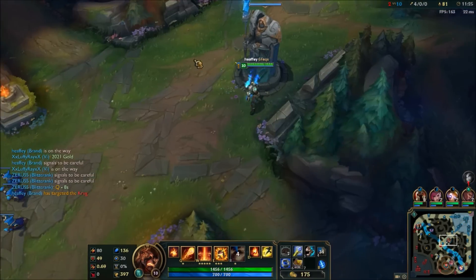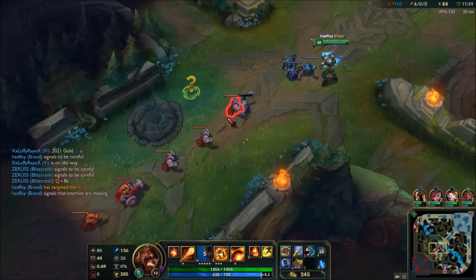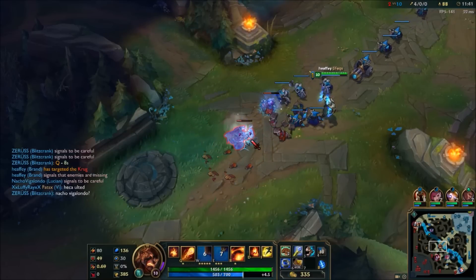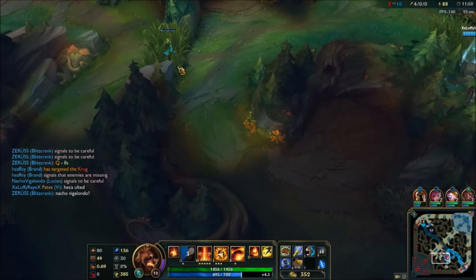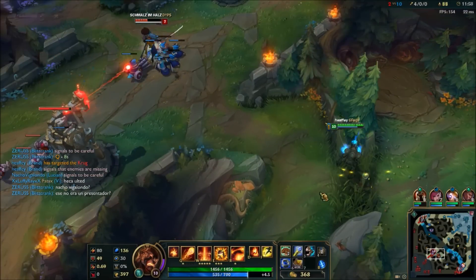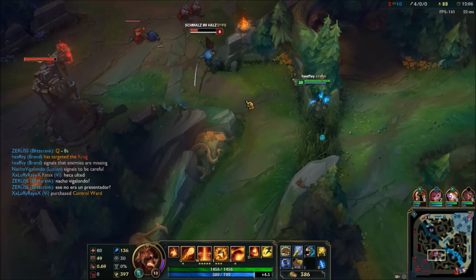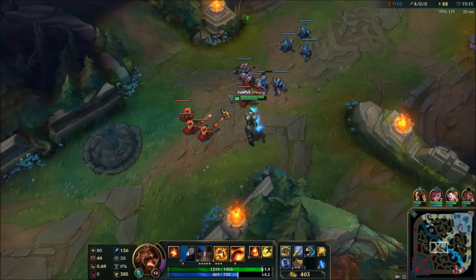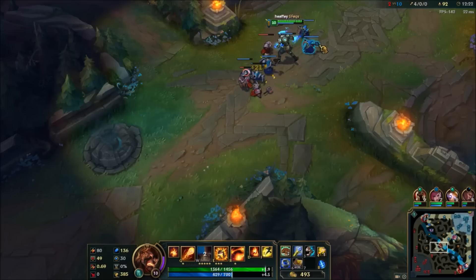I ping Hecarim so everyone knows he's there, just in case — people don't always check their maps. Yasuo is definitely missing so I'm trying to let my team know. I'm going to try and push this wave and then think about somewhere to go next. I saw Yasuo at red. Hopefully I'll be able to catch Hecarim somewhere near here. Yasuo is actually quite low — if he comes anywhere near me... I know he'll have flash now because we had similar cool-downs.